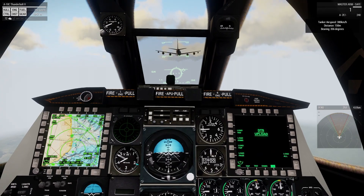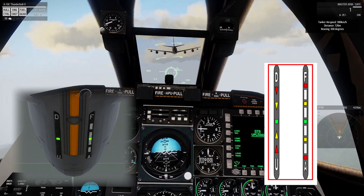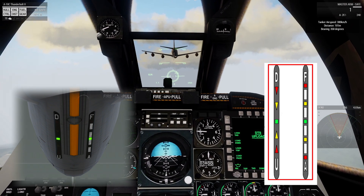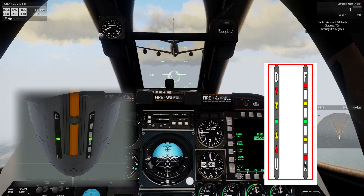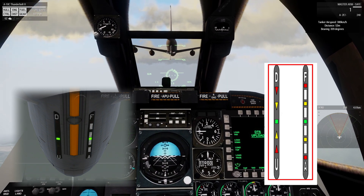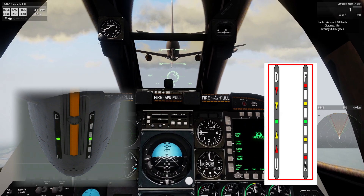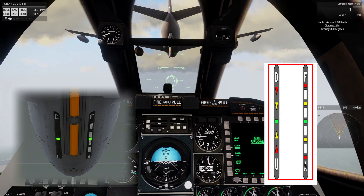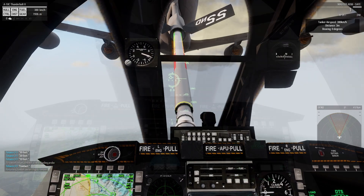As you approach, you'll have lights on the bottom of the aircraft indicating your position. These are called the PDL, or Pilot Director Lights. You want to get both sets of lights in the middle and green. There's a lot of documentation about this for other sims like DCS or BMS, but essentially one side is up and down and the other is forward and back. Once you're in the middle of his envelope, both sides will be green.